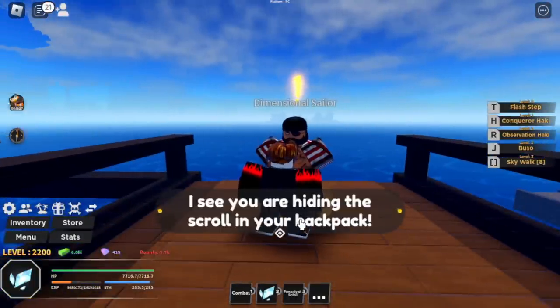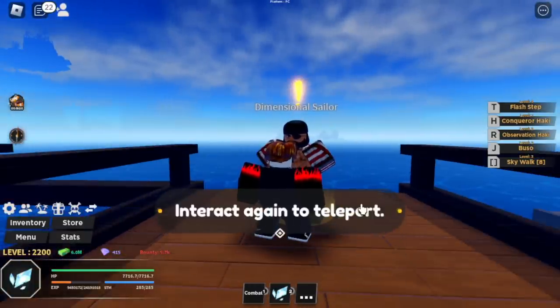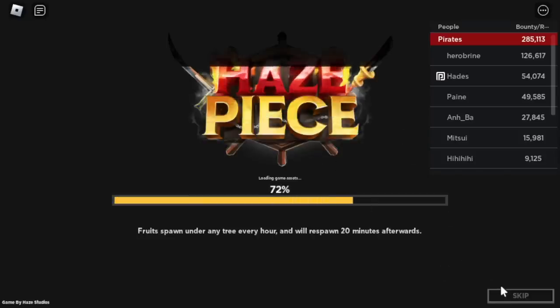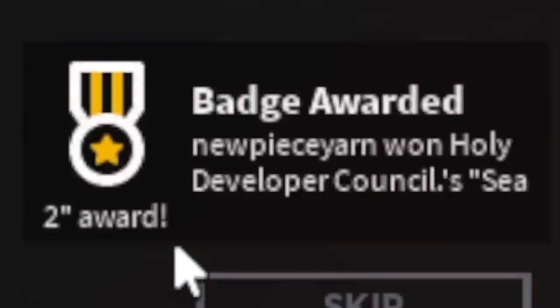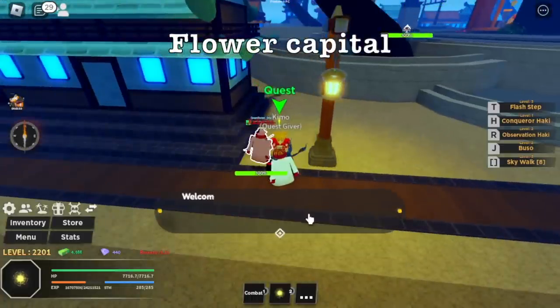So what's next? You want to start a new adventure in the 2nd Sea — interact again to teleport. Are you excited? I am, so let's go! We're going to reach max level. I'll make things fast because we will be changing our fruit. Previously we were using the Ice Fruit; now I think we're going to use the Light Fruit.